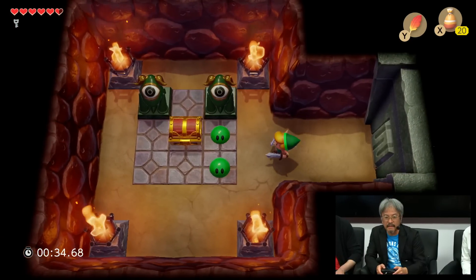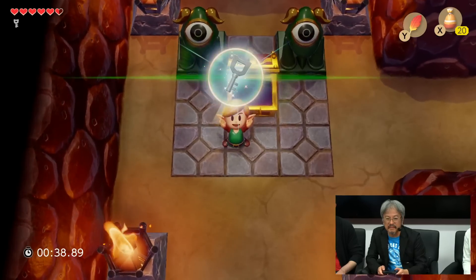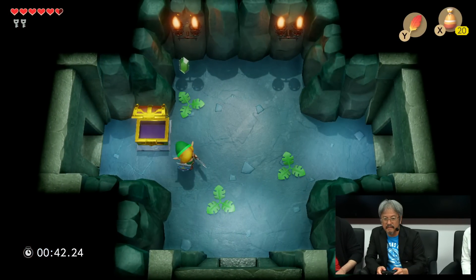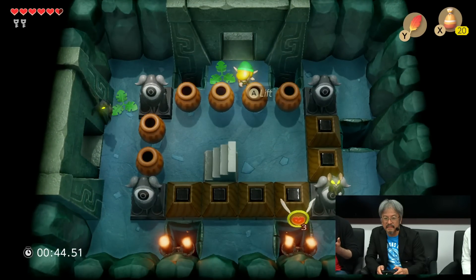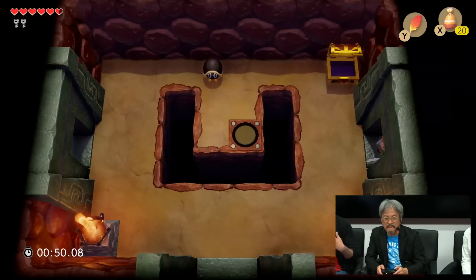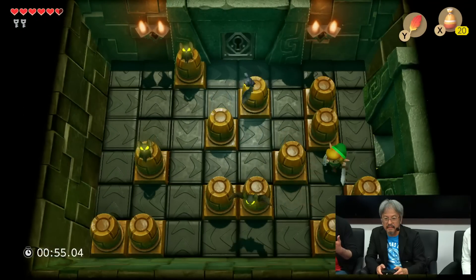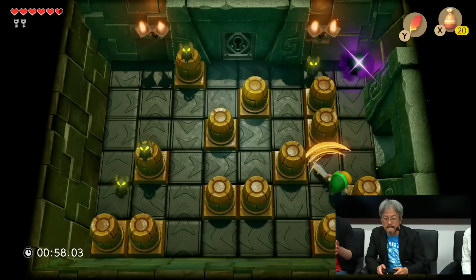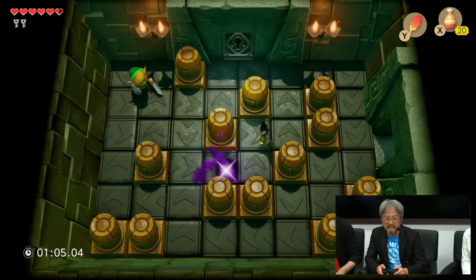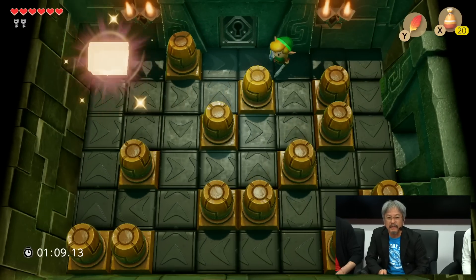This is almost like a randomizer of sorts — these are all familiar rooms that you've seen in other dungeons. Dampe will create these chambers for you. Even though you know the puzzle and you know the way through it, because they're arranged in a completely different order, it's a new type of challenge. Even if you're somebody who has memorized every corner of this game and all those dungeons, those rooms become brand new when you or a friend has arranged them into something completely different.